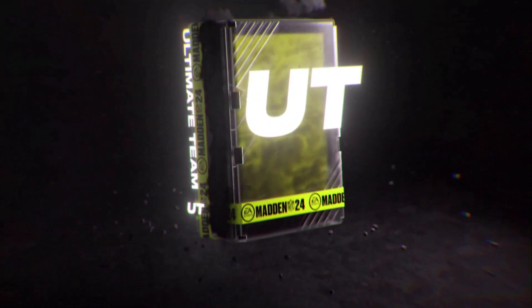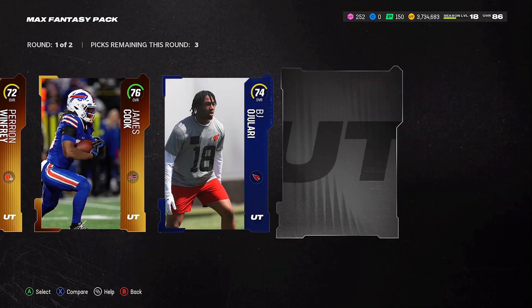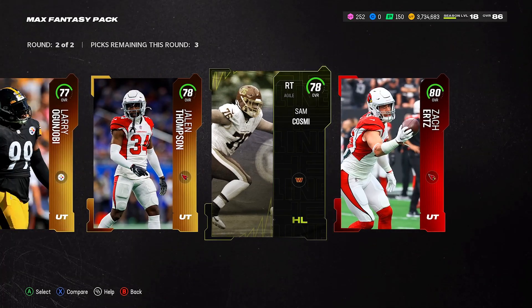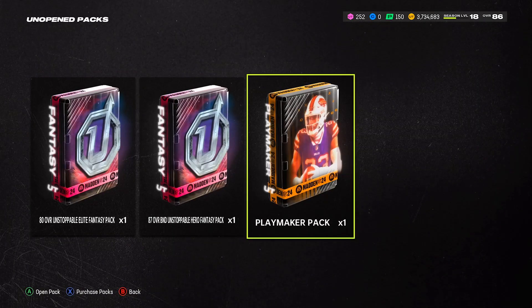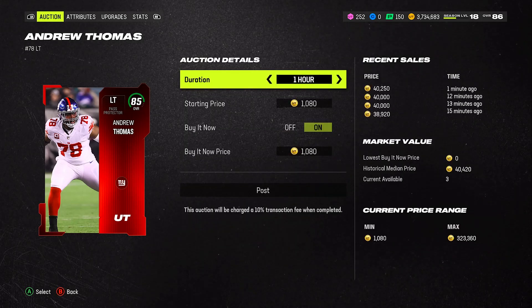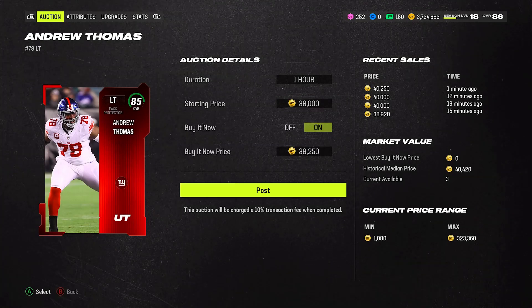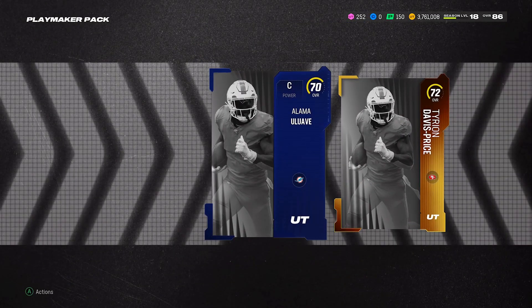Later on I'll go into my binder and quick-sell a few things. I've also got a lot of rookie premieres I'm holding onto because they could get team chemistry boosts and I have the token, so I don't want to quick-sell them yet. Last pack — I got an 85 overall. How much is this guy going for? About 40k — yes I'll definitely sell this one. Listed at 38k, someone will buy that and get me my coins.